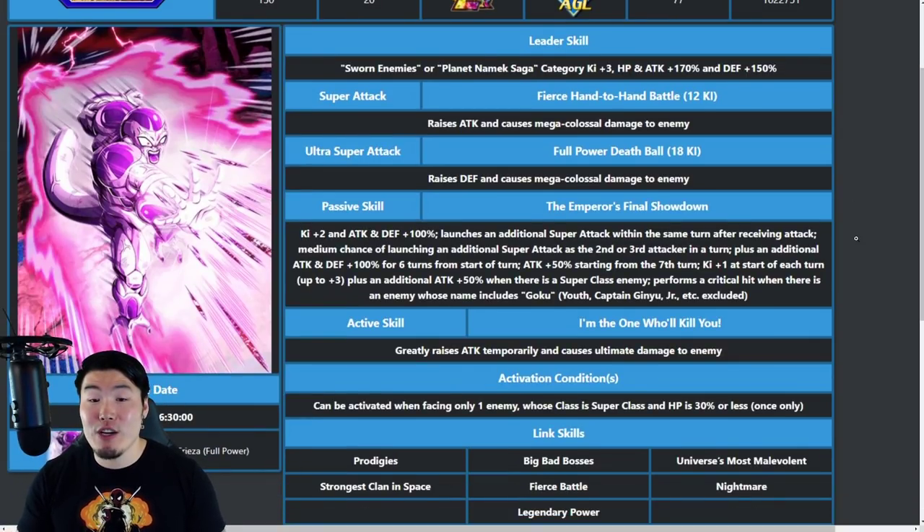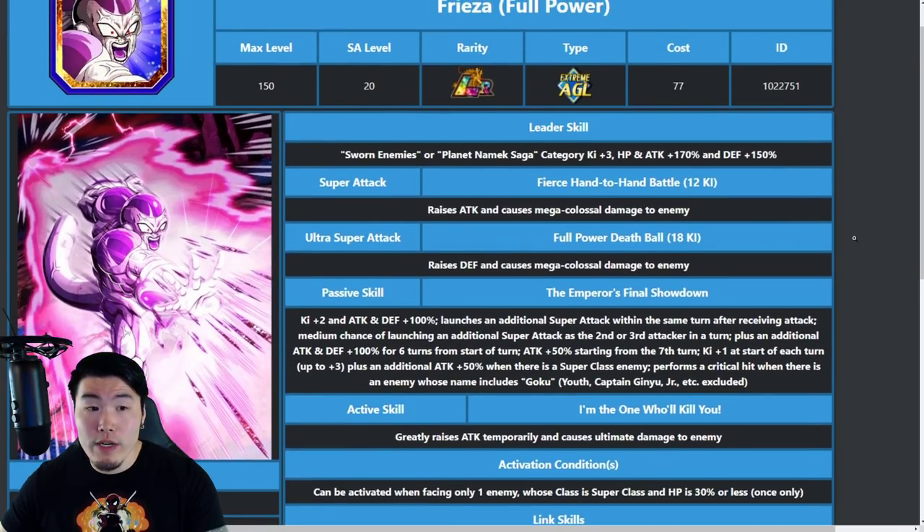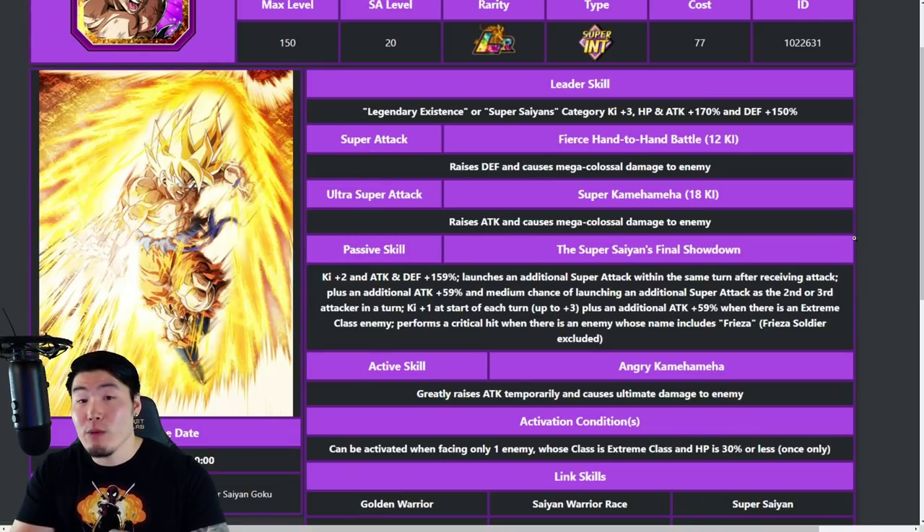Frieza's passive is Ki +2, Attack and Defense +100%, launches an additional super after receiving an attack, medium chance of launching an additional super as the second or third attacker, plus an additional Attack and Defense +100% for six turns from the start. From the seventh turn, Attack +50%. Ki +1 at the start of each turn up to three, and an additional Attack +50% when there's a super class enemy. Performs a critical hit when the enemy's name includes Goku — Youth, Captain Ginyu, etc. excluded. It looks like Frieza is more powerful initially but falls off after six turns, while Goku is better long term.